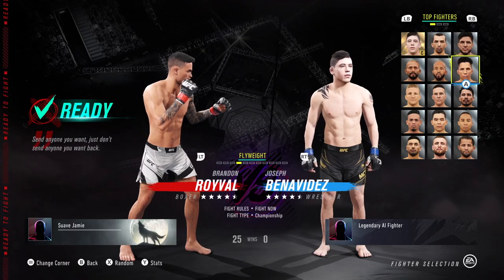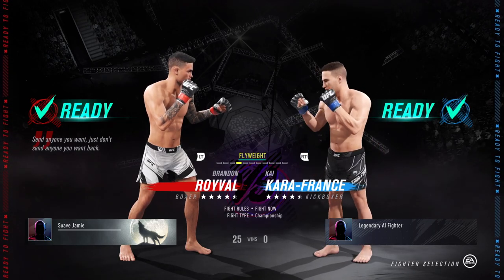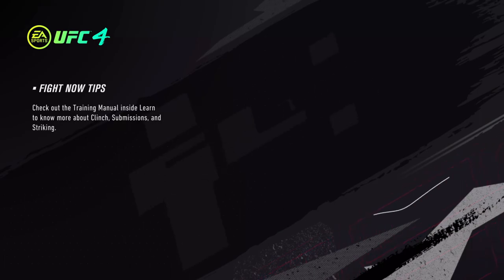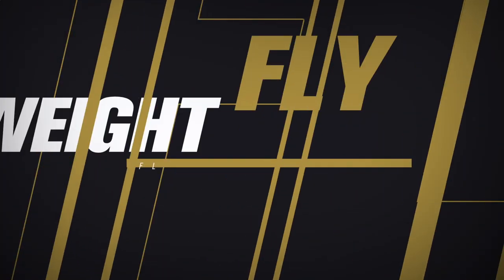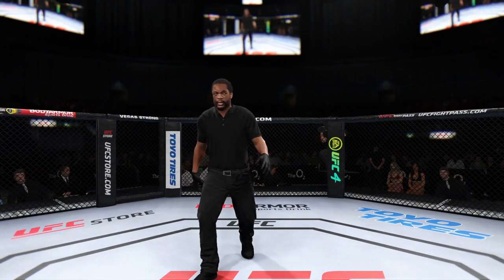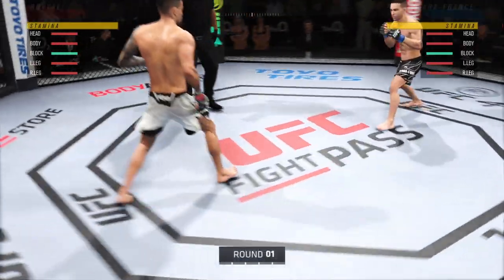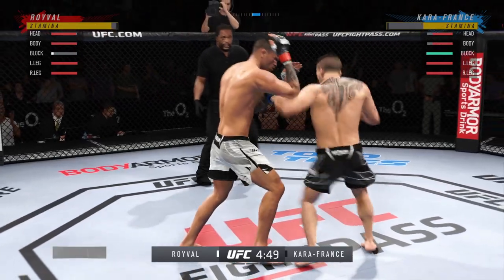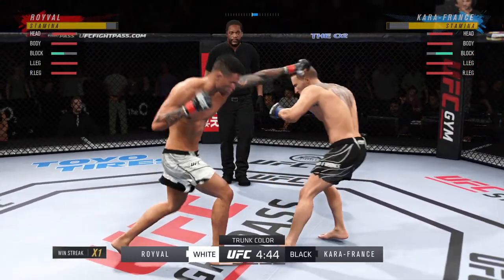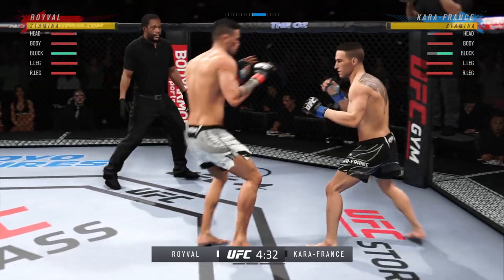Who will I choose to fight? I'll go against Kai Kara-France. I just like to fight boxers or kickboxers when doing a showcase because I like when the AI doesn't clinch spam or takedown spam. He is a southpaw fighter. And I forgot to say — Kai Kara-France and Charles Oliveira were given their new back tattoos, so there's a nice little model update to both of them.